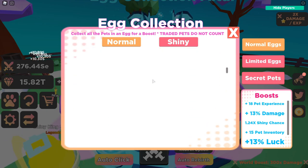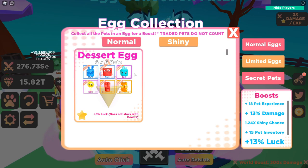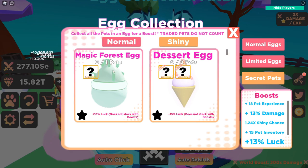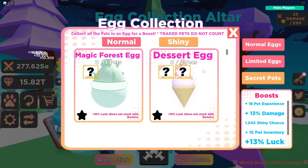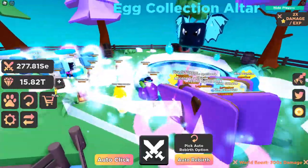As you can tell, I got all the normal eggs and all the boosts, and the shinies as well. Limited eggs — I got all those and their shinies too. For the secret pets I got all the normal ones but I don't have the shinies yet because those are really hard to get. Once I do, I'll be able to get those boosts at the bottom. The Pet Collection Altar is a good way to reward players for getting all the pets in each egg.